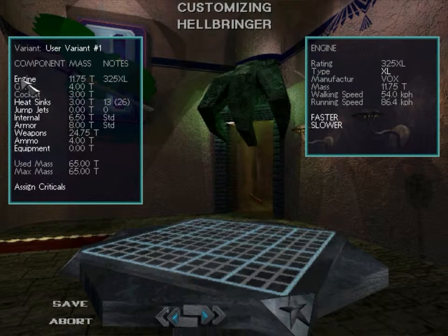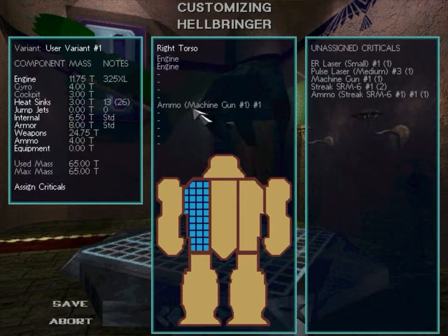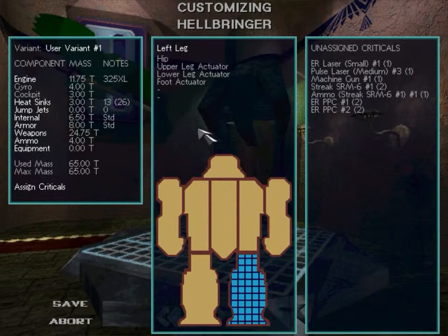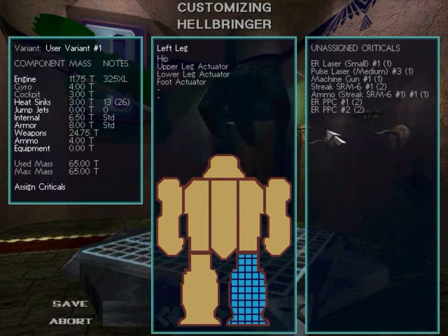You can choose a different engine. If you select standard, notice that I'm over tons now — a standard engine is heavier but doesn't use as many critical slots. Critical slots are maybe the most important part of designing a mech, along with the weight. I don't have any unassigned criticals right now, but I'll unassign some things to play around with it. I can't take out essential parts. Now I've got some unassigned criticals — if I try to save, it'll give an error saying unassigned criticals are detected, meaning I can't use this mech.